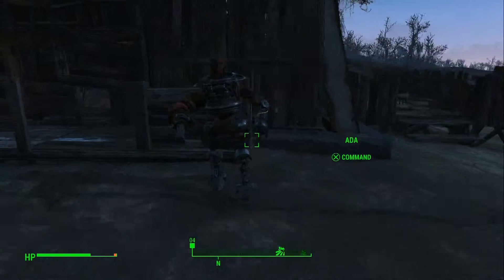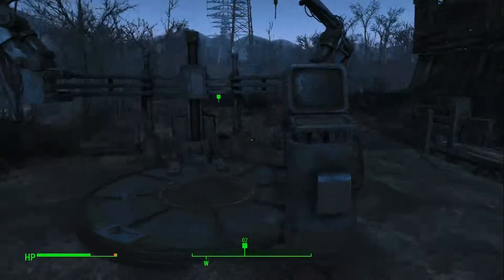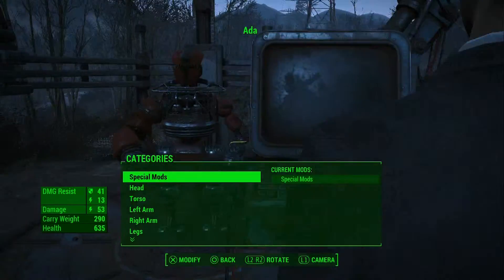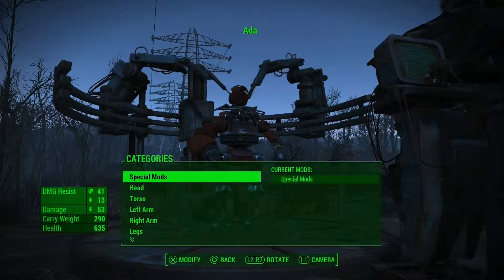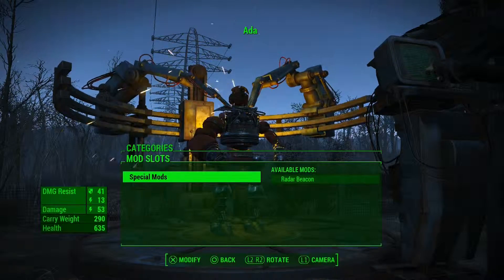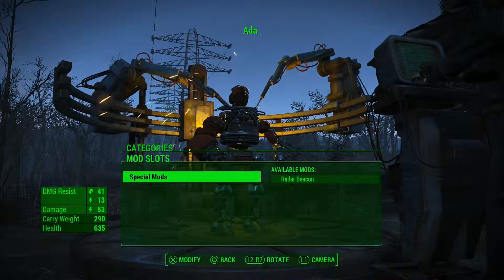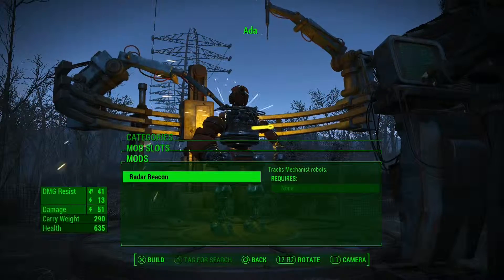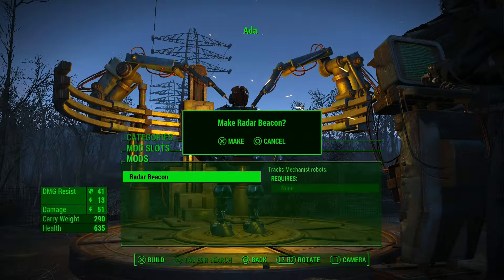Basically, to build the robot workbench or whatnot, you just go to the workbench and then you hit specials. It's going to be right there, like where the artillery is — the specials, artillery to build it. You push up and then push one to the left or to the right, and then it's there.